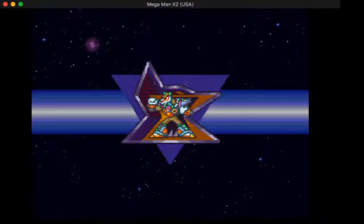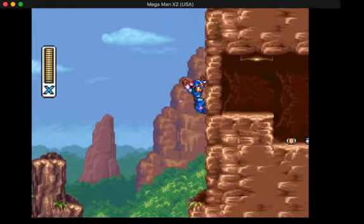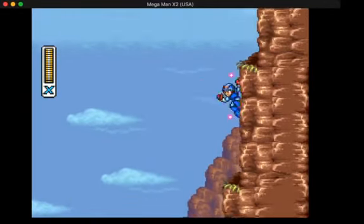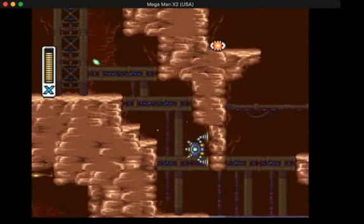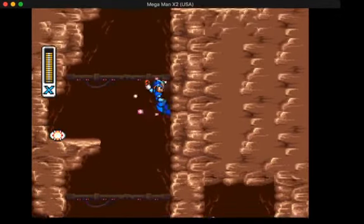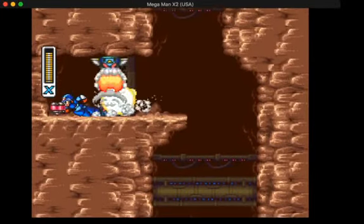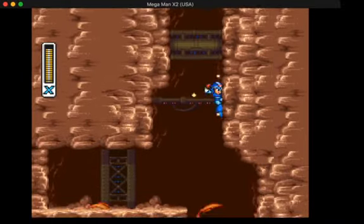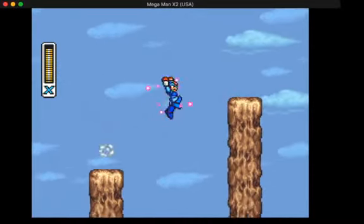The gimmick to this stage is the rising lava in the first part, and the lava just throughout this stage. This game has really short stages — short and sweet, nothing wrong with that. We're going to be getting a hard tank in this area. It's not too hard to get, although you do have to be pretty quick. As you can see there's lava rising — we just gotta dash jump fast enough, get the hard tank, and then get out of there. And luckily we did it, so that was pretty easy.